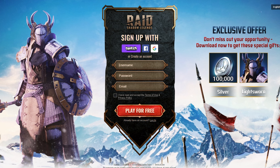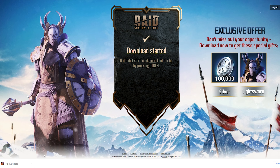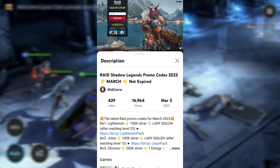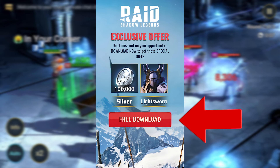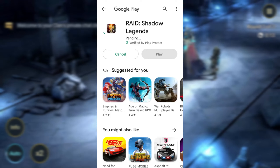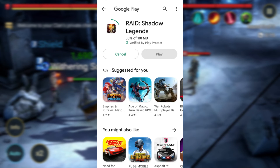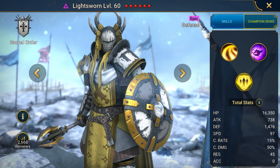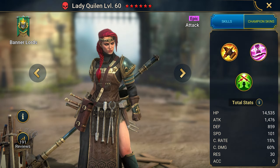From your computer it looks like this. Create an account by filling out the registration form, then download and install the game. The same page will look slightly different on your phone than on your PC. Click the only button and you will be taken to the App Store or Google Play. Download Raid to your phone. As you can see, you are installing the official app with bonuses. After training, go to the game Mail — there you should find Light Sworn waiting for you, and at level 25, Lady Quillen.